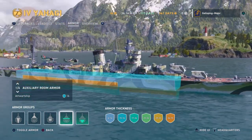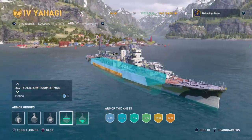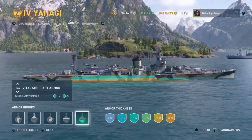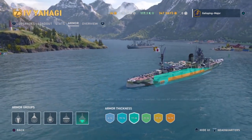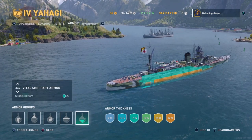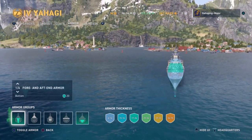The upper belt is around 13mm, so not going to be resisting much — you don't want to be offering a broadside. The main armored belt is 60mm thick, which is reasonable; if you angle it you can bounce certain AP shells. However the rest of the citadel protection is 20mm, meaning if someone shoots you directly through the stern that's going straight through the thin plating into the citadel. You definitely don't want to be bow-tanking in this ship.